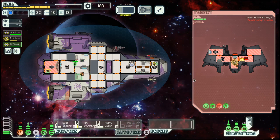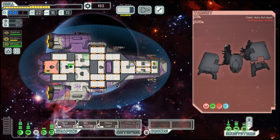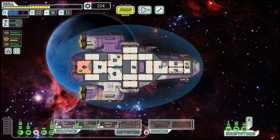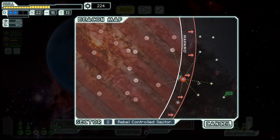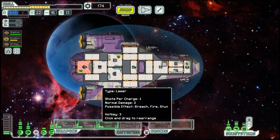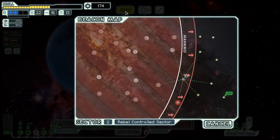Weapons went down and there we go — 20 scrap and a defense drone. Luckily, we have a drone system already purchased. Maybe having power for the drone might be good.